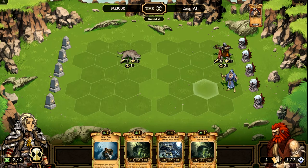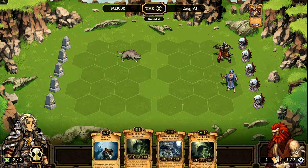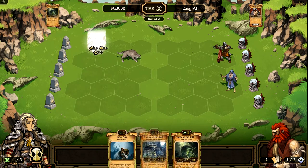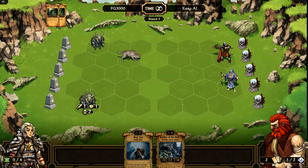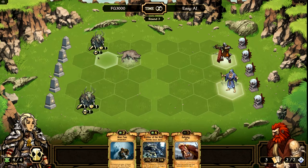Next turn I'll be able to kill that guy, so I'll let him just sit tight. Let's go ahead and summon two of these Vaders of the Wild — one up here in the upper left and one down here in the lower left. I'll go ahead and end my turn. As you can see, as these guys came out, I now have four resources, thanks to those guys providing me with two.